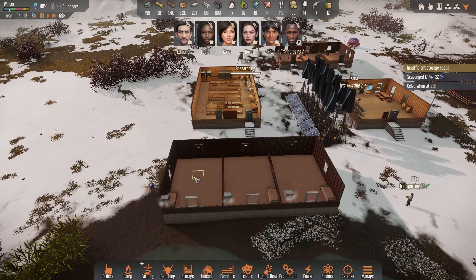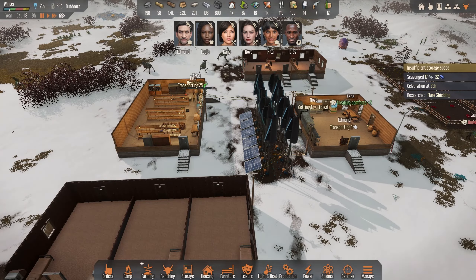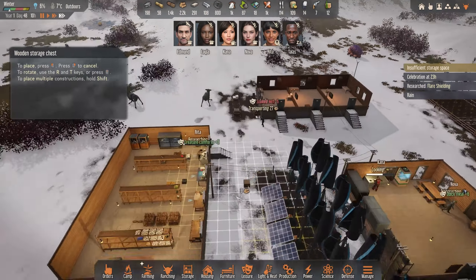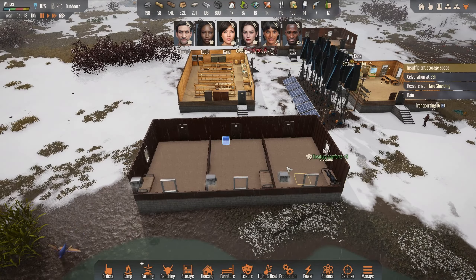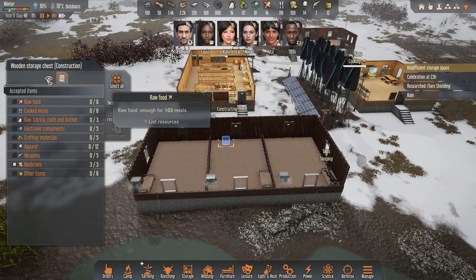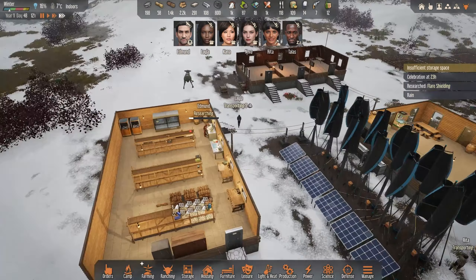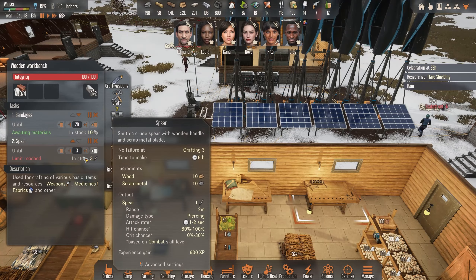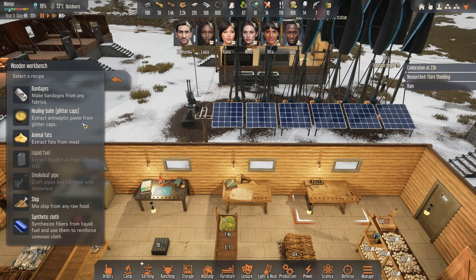389 days — it's nice and warm here at 19 degrees. Research player shielding. I have this medicine box and I will build one in this new house as well in case we have injuries there. How many bandages do we have? I think I will increase that — let's try back to five. What else can we craft?